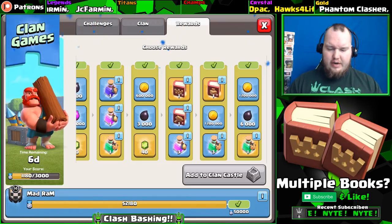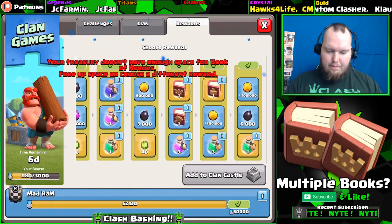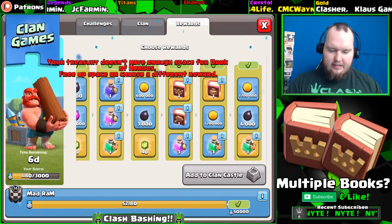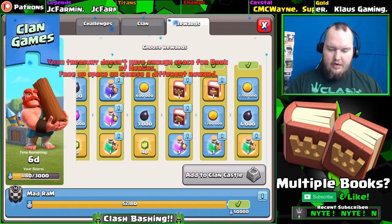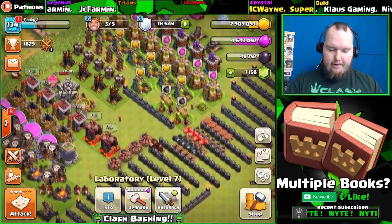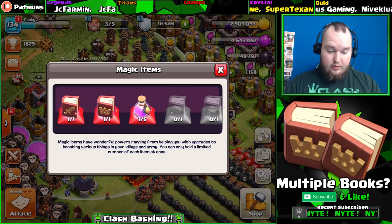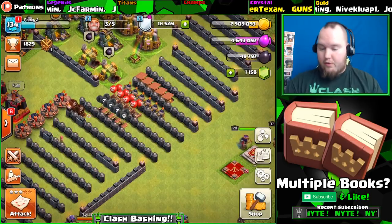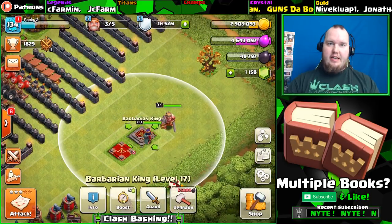The last tier has quite a bit of dark elixir, but that's like two or three raids, so we're going to take a training potion. Add to clan castle - not enough space for the book of heroes! Oh no, guys. So we either have to take a different reward or free up space. We've got to hurry up and get some loot for the king because the new clan game starts in about 50 minutes.